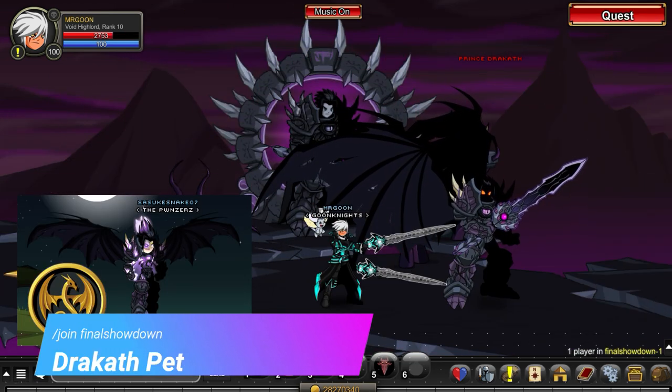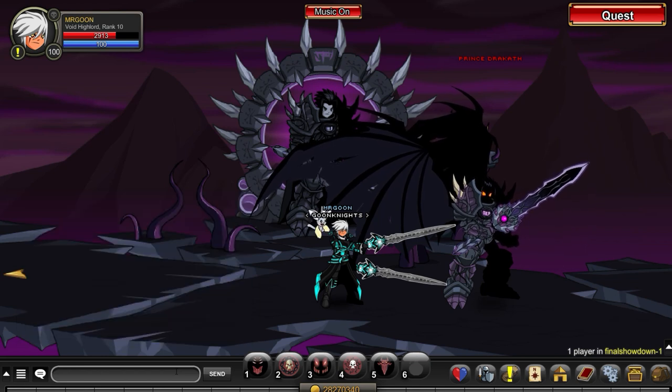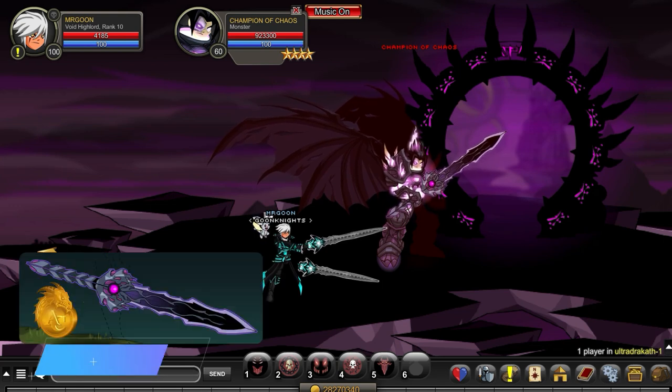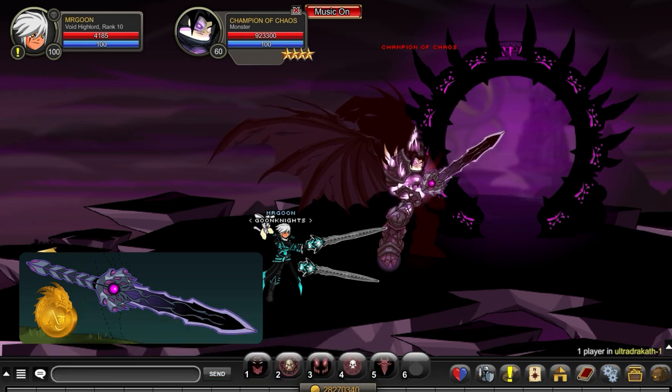Next up we are changing maps to Join Final Showdown where you can get the members-only Dracuf pet — sort of the prime version of him, goes along with that set, so worth getting if you are a member and fancy that pet. And then lastly we have got the free version of the Dracuf Sword, which drops from Join Ultra Dracuf. Hopefully it won't take you too long, though it is pretty much a 1 million HP monster and RNG is never quite on our side.